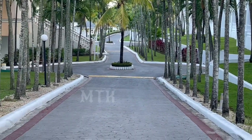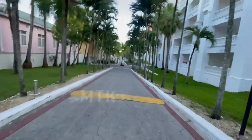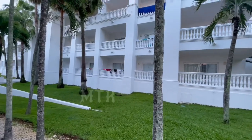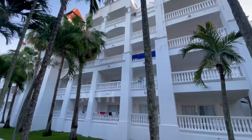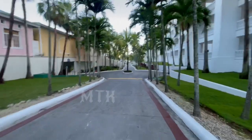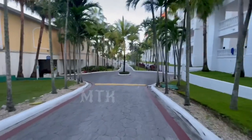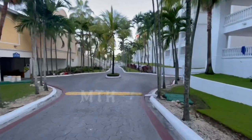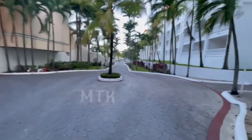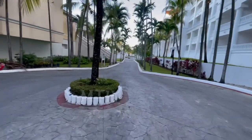These are all our rooms — we have five floors: one, two, three, four, and five. We stay on the fifth floor. Let's go. Once more, we are going towards the beach, towards the Caribbean Sea, towards the water park, and towards the beach restaurant.